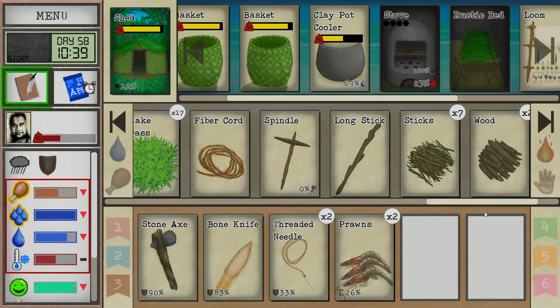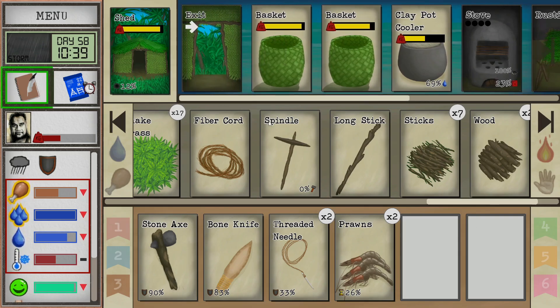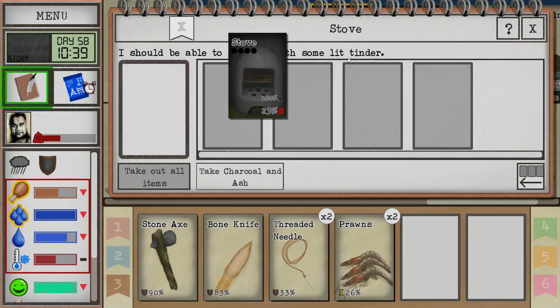Welcome to the channel everybody. My name is Ryan and we are playing Card Survival Tropical Island - this is episode number 30 of our series. If you're new, I've got a link to the full playlist down below in the description. Also, if you're new to the game, the link to the Steam page is down there too so you can pick it up. But we are here in our shed as usual, and we're more and more making this our home here.